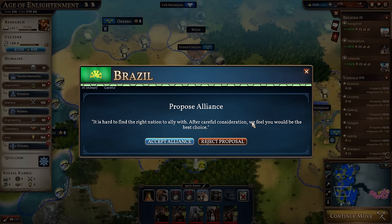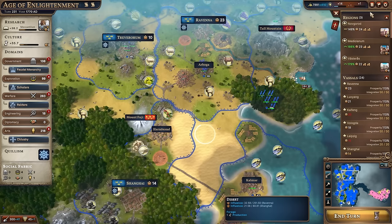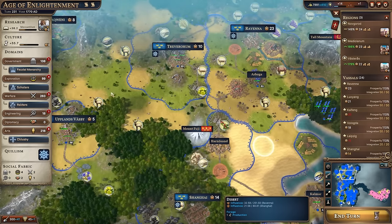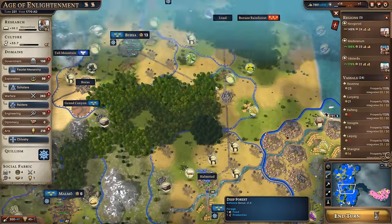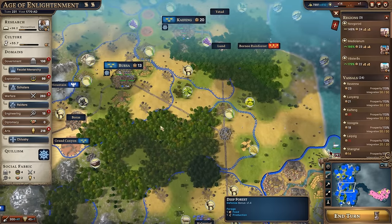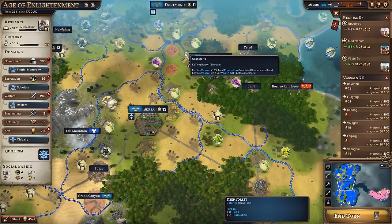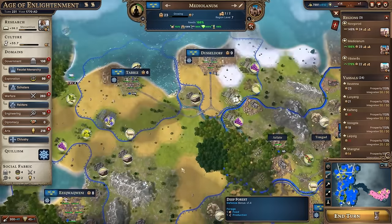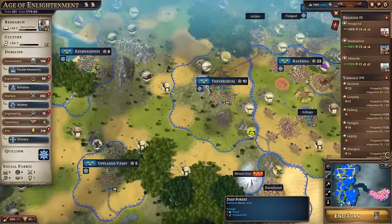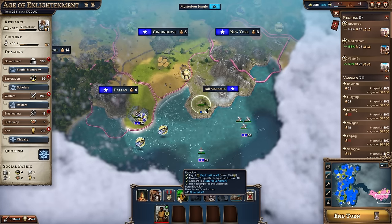There are a few barbarian issues nearby. Brazil wants an alliance — you know what, they haven't been warring, so I will accept. We might wrap it up here. I'm feeling pretty good about my overall position in this game. I have no idea what the victory conditions are like because I've been avoiding spoilers, but there will be a video following this one in a few days focused entirely on the end game, continuing this Sweden run. Thanks a lot for watching, and I'll see you guys next time!